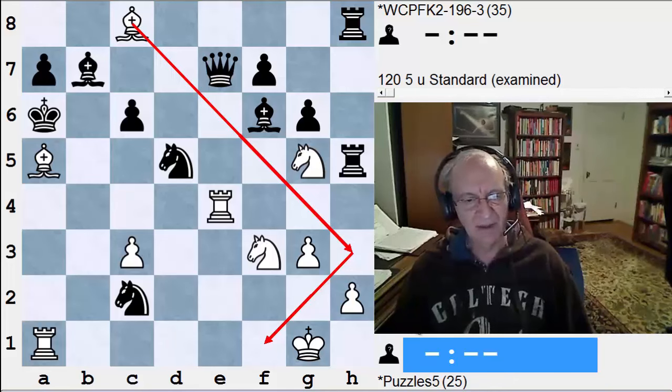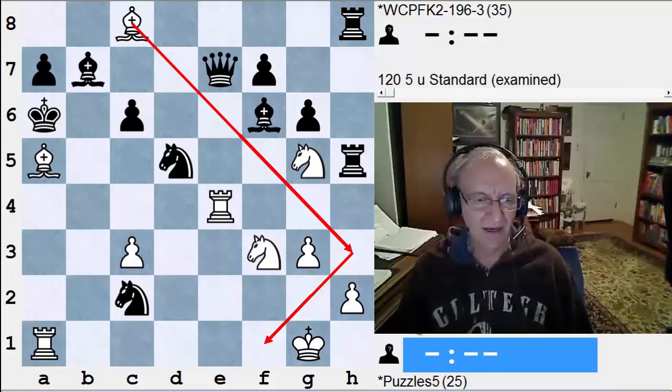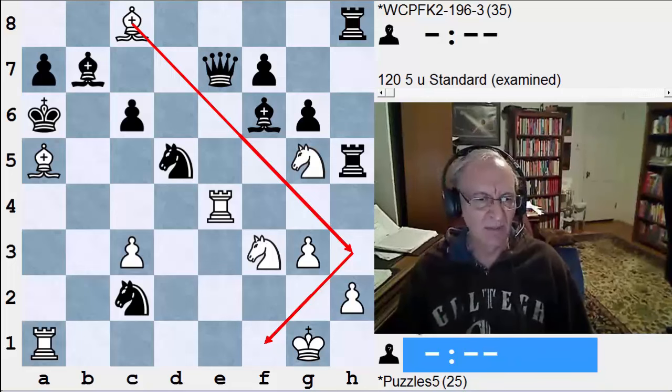These board vision problems — if they're the only problems you do, that's not good. We want you to do white to play and win and white to play and mate and all those kinds of things. But doing problems like this helps develop your brain's ability to process what the chess pieces can do. Thank you. Bye.